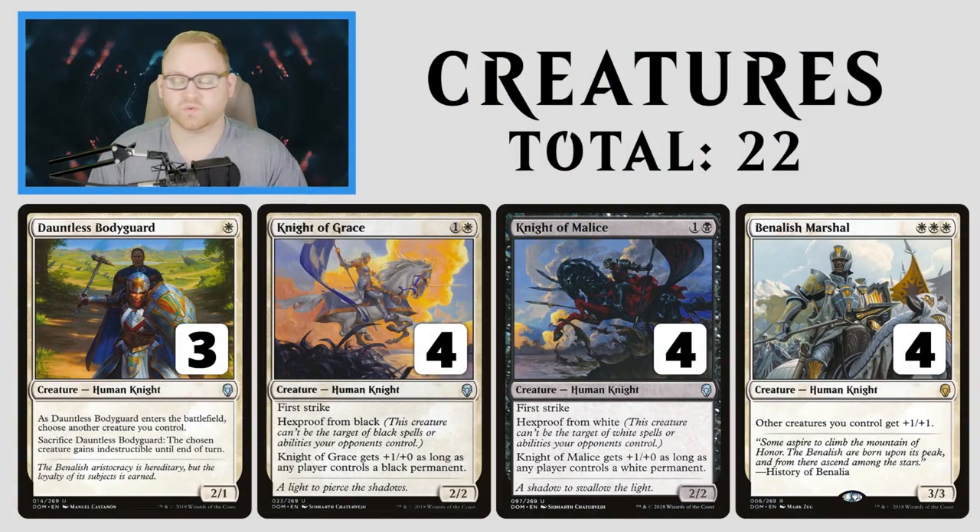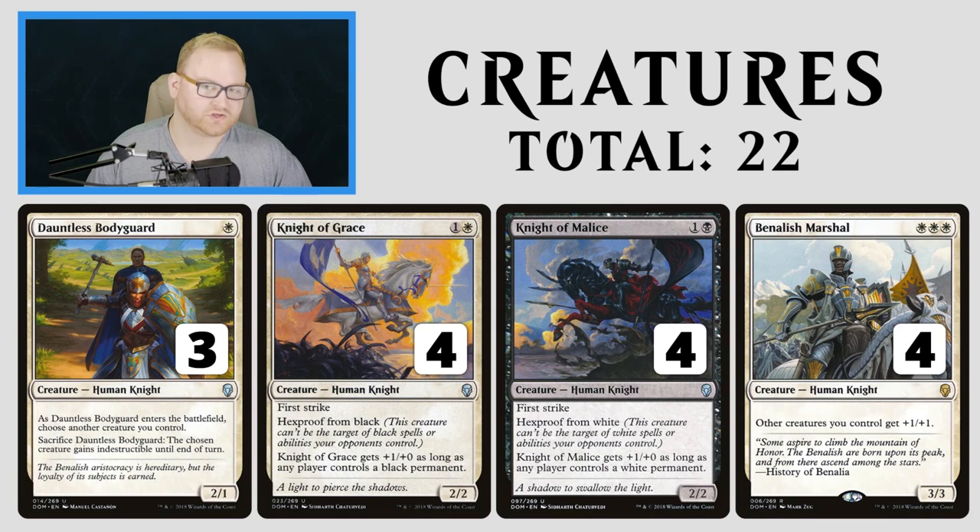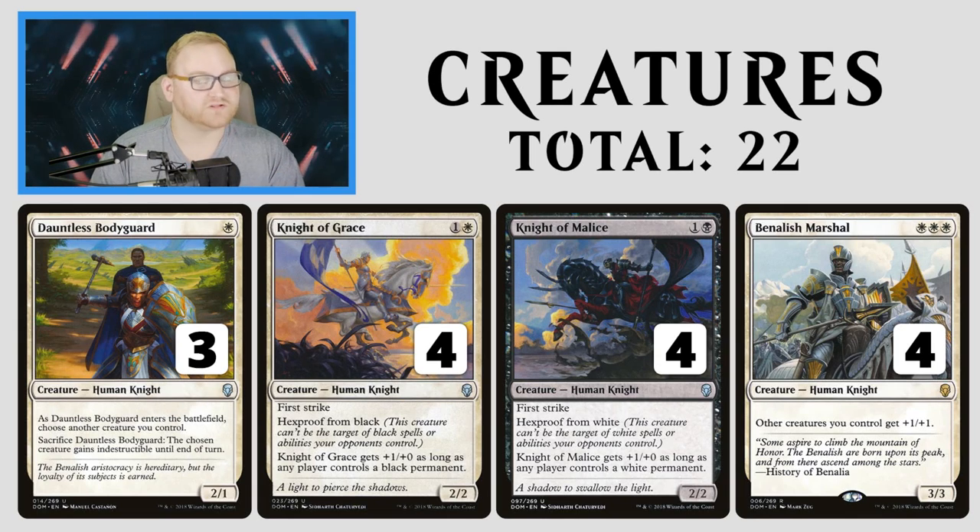This is Black-White Knights. Let's jump into the deck list. Starting with our creatures, we have 22 in total: Dauntless Bodyguard, Knight of Grace, Knight of Malice, and Banalish Marshall. The knights in this list are pretty decent — lots of great 2 and 3-drops, and good 4-drops as well. Dauntless Bodyguard is a great way to protect Knight of Grace, Malice, or Banalish Marshall from removal or combat. It's a 1-mana 2/1.